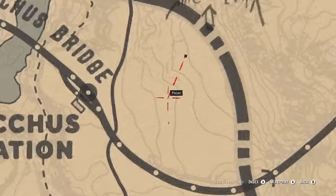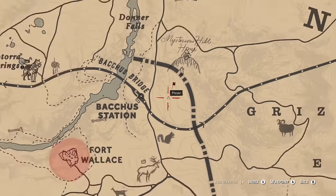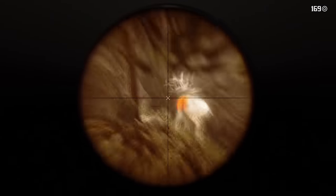Last but not least, we need to find that Legendary Elk, and it can be found just south of the E in Amberino and around Fort Wallace. Repeat the same process here as you did with the White Bison to get that Legendary Elk Pelt.